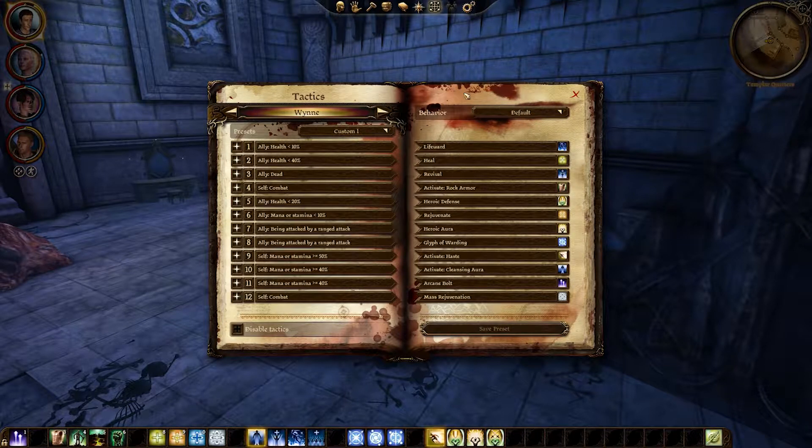And Wynne — I went a bit mad on her because she has 12 tactics slots. Apparently when you get her she has max level combat training. So she has every single healing ability on automatic. If an ally is dead: revival. For combat: rock armor. Less than 20% health — anyway. The reason she's all shiny is because if she has greater than a certain amount of mana and stamina, she'll be activating her sustained abilities. Because there's no reason not to. If she goes below that, she'll deactivate. Seems sensible. Cleansing aura is also useful because it removes injuries.